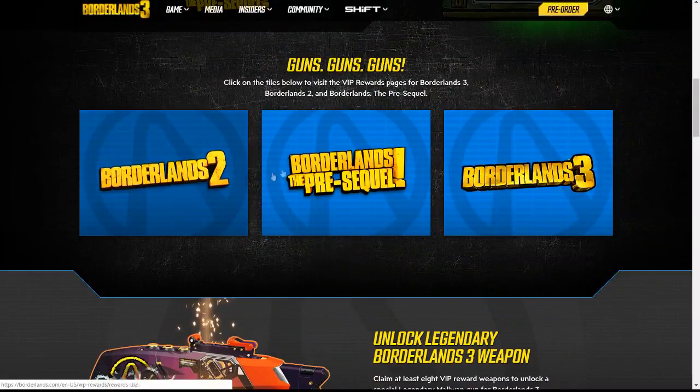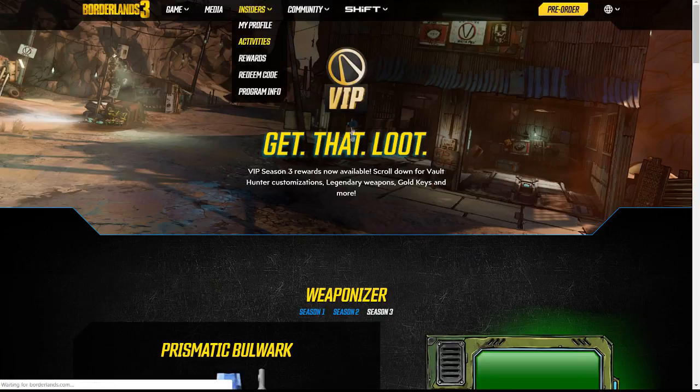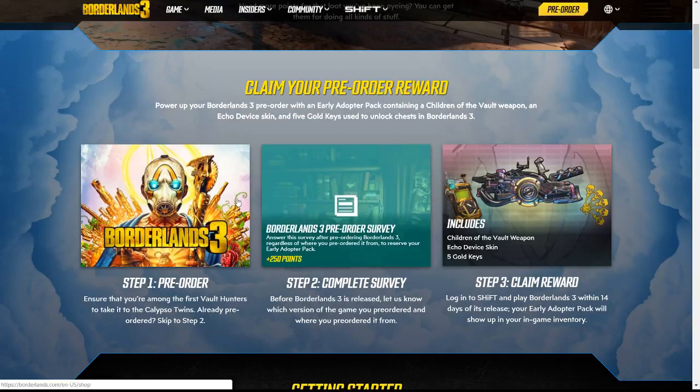To get your actual points, go to Activities on the Insiders page. If you've pre-ordered the game, you should already have points when you link your account — Xbox, PS4, Switch, or whatever you want to sign up with. You'll get points for doing the pre-order survey and you'll get some other stuff like an Echo device skin, the Children of the Vault weapon, and five golden keys for Borderlands 3.